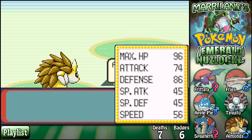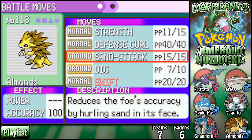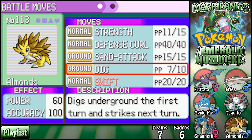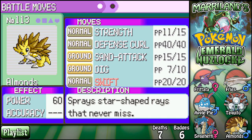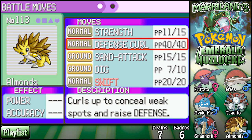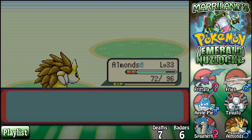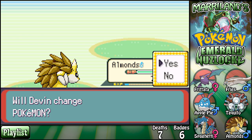Brutal. Swift — bro, do you even Swift? It's so redundant with Strength but I kind of want to use it. I don't even use Sand Attack — I keep saying one of these days I'm going to use it, but I really haven't. I don't want to take the chance, that's the problem. It's such a gamble. Yet I'll go for Confusion — go figure.